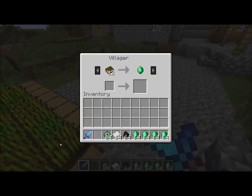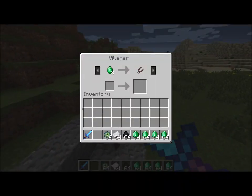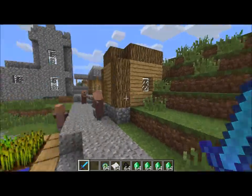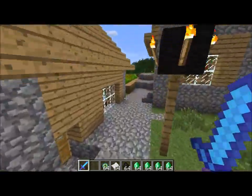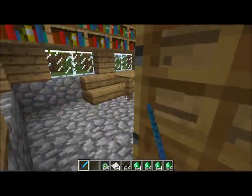It is based on the color of their clothes — I think it mostly is. I've noticed that a lot of the white-robed guys, which spawn in the houses that have the books and stuff in them, they sell bookcases in these houses.